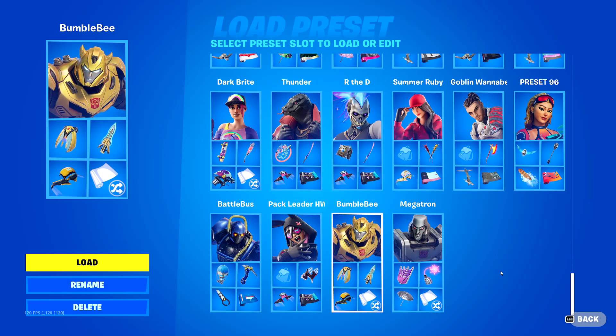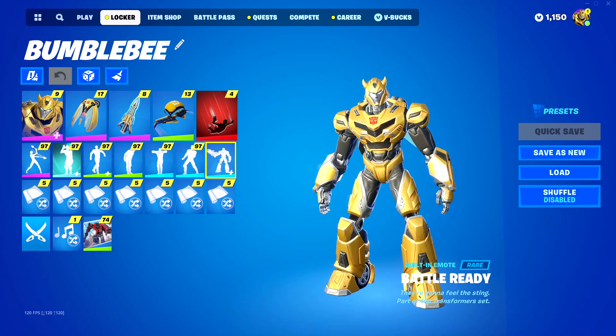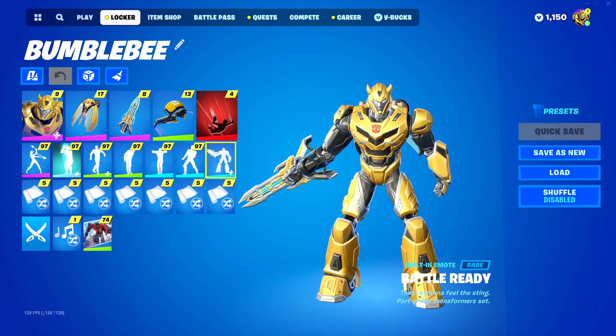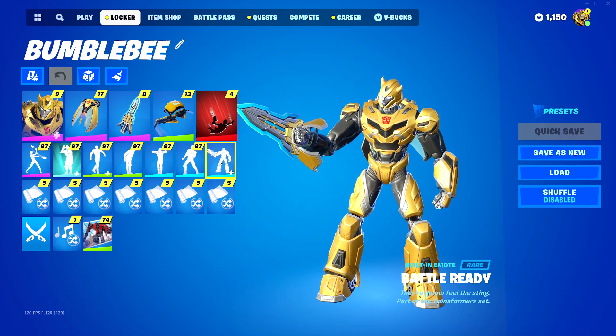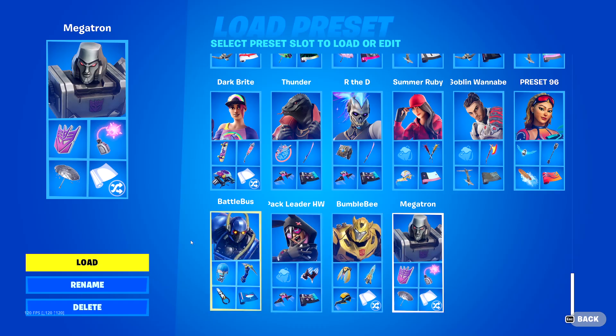I've made some locker slots here for the new Transformers skins, mostly because I wanted to show the built-in emotes that come with Bumblebee and Megatron — you couldn't see these before. There's Bumblebee's — it's pretty cool. Megatron's I really like; this one's really cool.